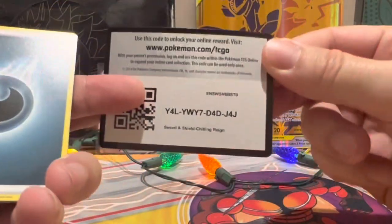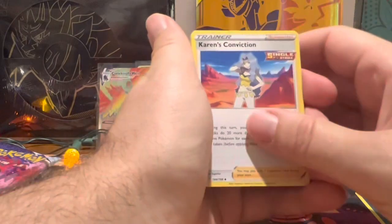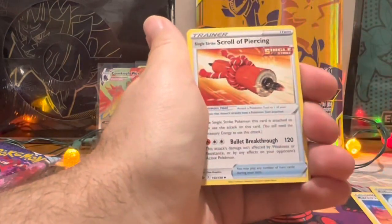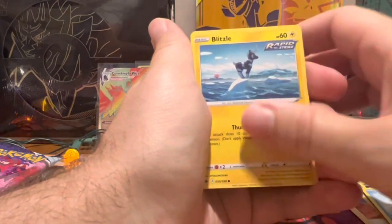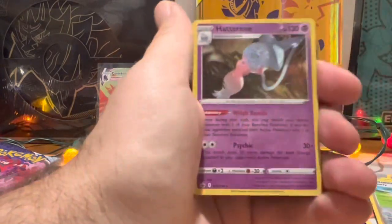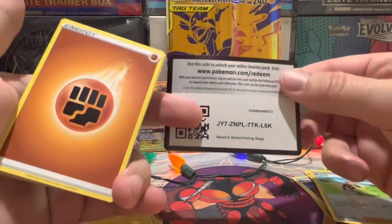Con Fam, we are into Chilling Reign now. There is the code card for that one — whoever stays the whole time through to the announcement will get the code card for this entire box. I have it right beside me, I did not forget. It was in a weird place in the box so I almost forgot it was there. We've got a Hatterene holo — almost didn't even realize it was a holo!